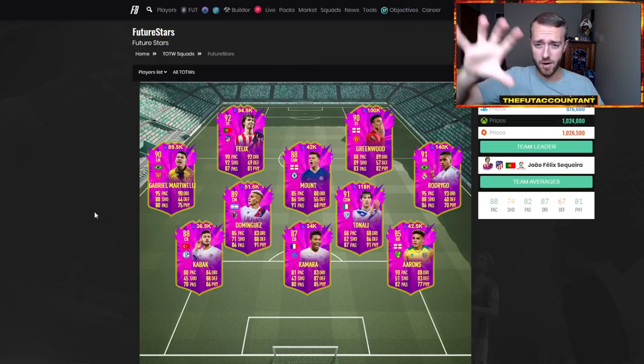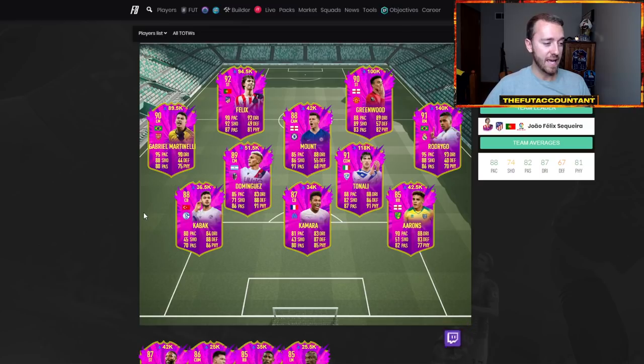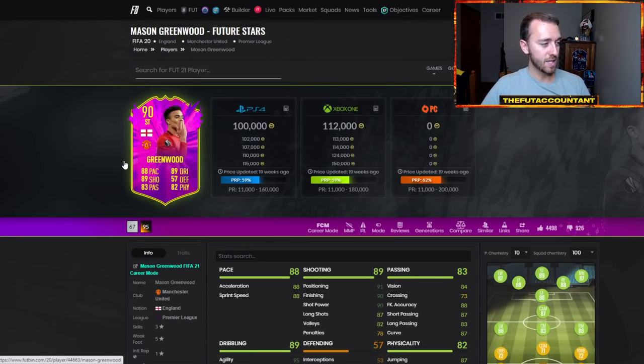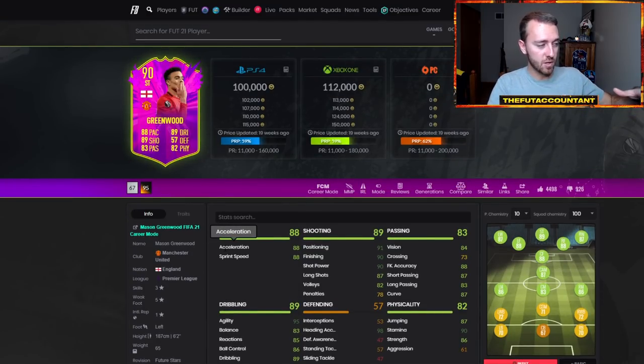It's a great promo to follow up Team of the Year with — TOTY cards are out of reach for most people, over a million coins, but Future Stars cards have high 80s and 90s in stats and are a bit cheaper because pack weight is better and more are being released. These cards are still going to be pricey. People who want them in their teams are going to have to sell some stuff to afford a few of these cards — maybe sell a couple things to free up coins for new items.